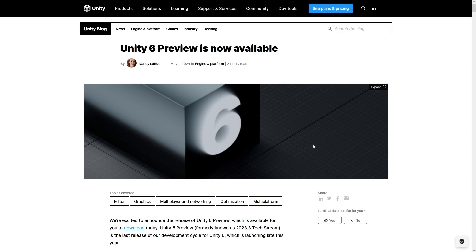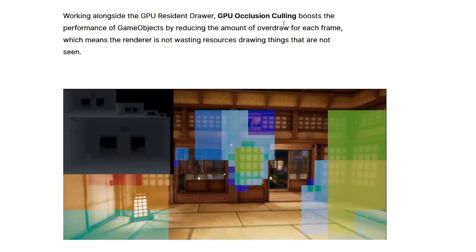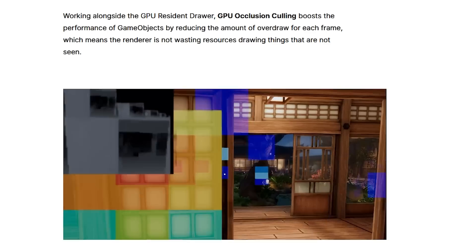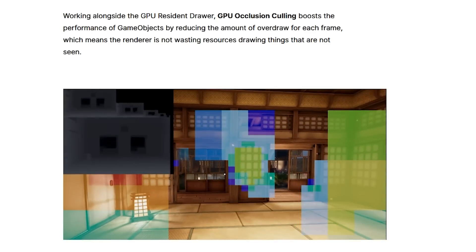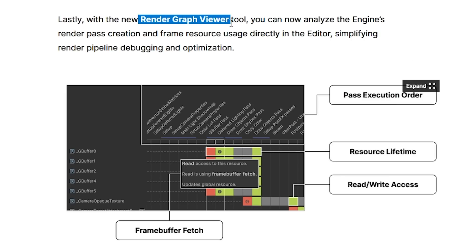So Preview being out means it has all those features — including really awesome graphics features like the GPU residency drawer, where you literally just toggle a checkbox and everything runs much faster. Then there's also GPU occlusion culling, which uses the GPU to render much fewer objects. You've got spatial temporal post-processing, which is sort of their upscaler, making the game run much faster at lower framerates without any visual difference. Then you've got the Render Graph Viewer to see exactly how your frame is being rendered.